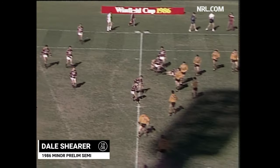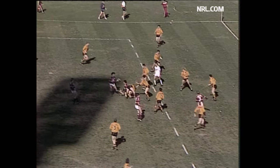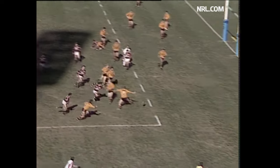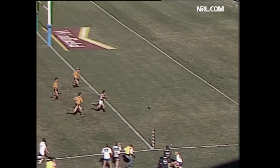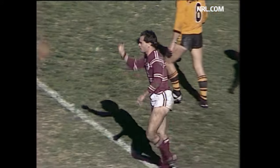Lyons gets the ball away to Hasler. Hasler onto Cox. Cox finds an opening, he spurts through it but now he's tackled. Gets his pass away to Lyons, and it's a high ball to Blake. Blake grubber kicks ahead. Here's a try for Manley — yes! Dale Shearer. All so easy.